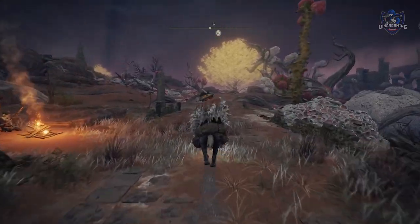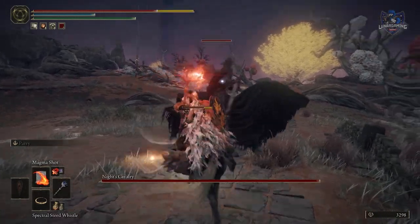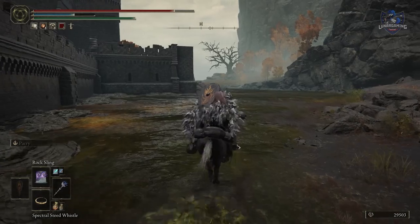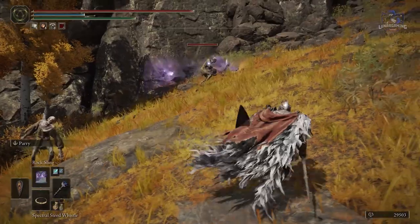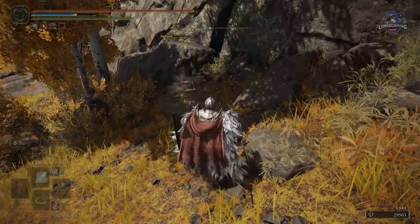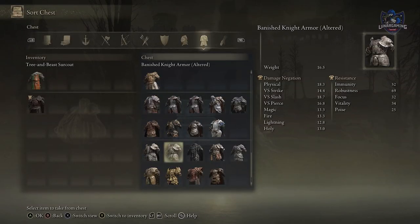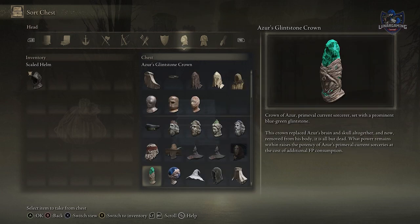Some tough enemies only come out at night, so be careful when travelling after sundown. Your horse won't take any damage while travelling through poison or rot. Be on the lookout for enemies carrying a chest — they drop decent golden runes. When choosing armor, don't just look at stats; switch to the display to look for hidden properties like healing, damage buffs and more, especially on head pieces.